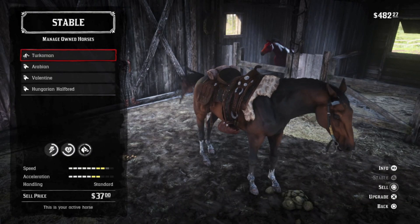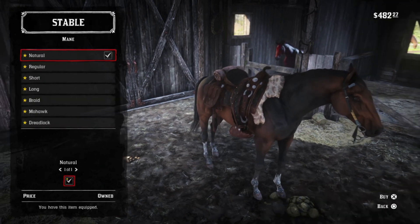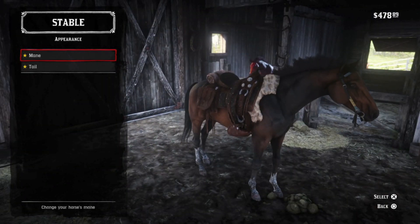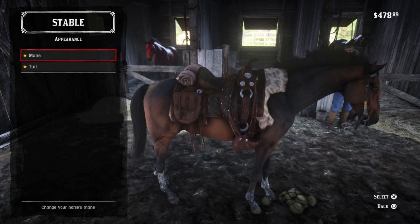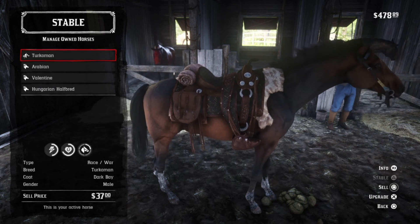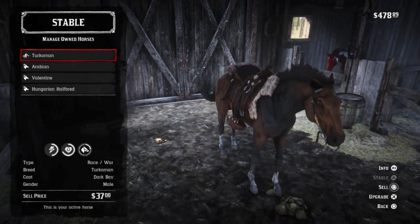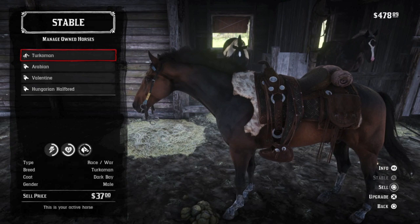Good looking horse there. Stats at level 4 come in at a very respectable 10 health and 8 stamina. John can get one at the Blackwater stable for around $925 depending on John's honor. However, as far as I know, this is the only Dark Bay Turkoman in story mode available for Arthur. And what can I say — he's a Turkoman. Clean, elegant lines and a nice, heavy physique. Fast. Not as brave as I would like or expect, but that Dark Bay coat shines in the sun. He has metallic bronze highlights, and as far as I'm concerned, this is the bronze Turkoman.